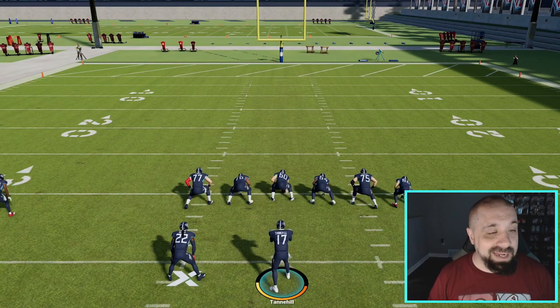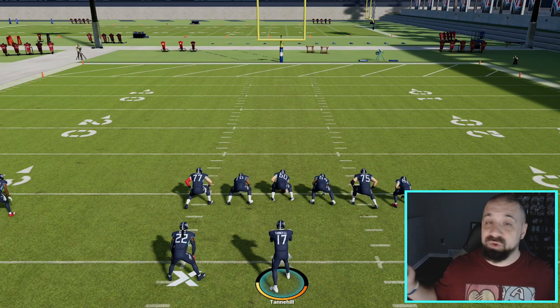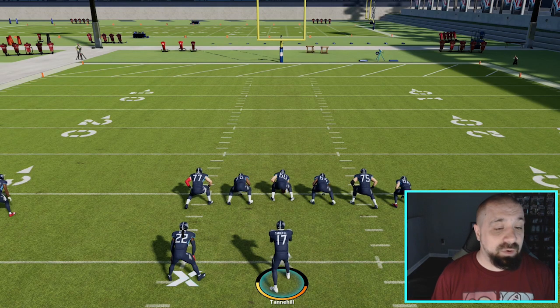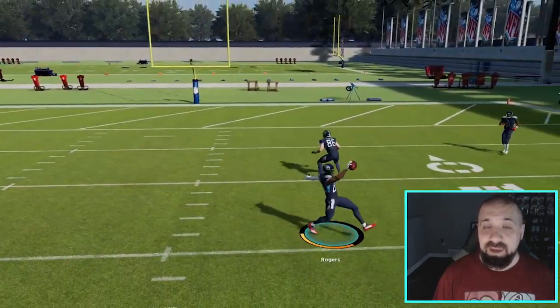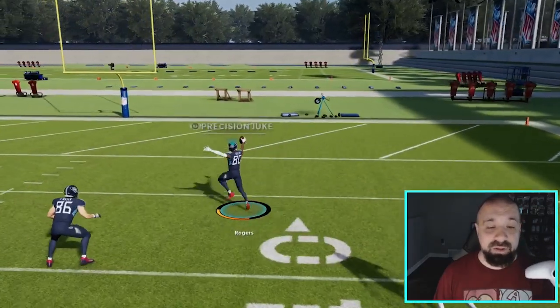So here we go. This is how you celebrate in Madden 22. If you're a Madden veteran, you probably already know this, but we're going over it again. It's simple — just one button. On PlayStation, it's going to be your L2 button. On Xbox, it'll be the back left button, which is the LT button or left trigger. Any ball carrier as you get into the end zone — you don't even have to really be going to the end zone — you just hold down L2 and move your analog stick in the direction that you want to go.